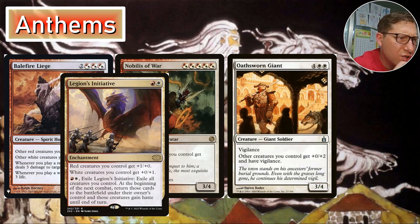Legions' Initiative lets you pay a red and a white to exile all creatures you control; at the beginning of the next combat return those creatures to the battlefield with haste. If there's a board wipe, use this to save your creatures — you'll lose tokens and +1/+1 counters, but it's better than losing everything. It also resets all your ETB triggers. A lot of times people board wipe during their main phase setting up for combat, so your creatures come back ready to block or attack someone else.